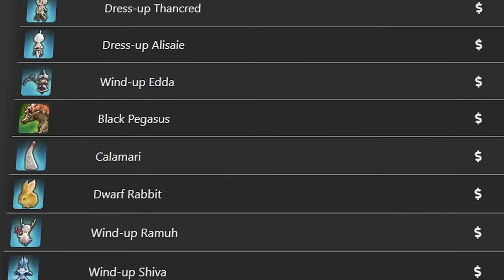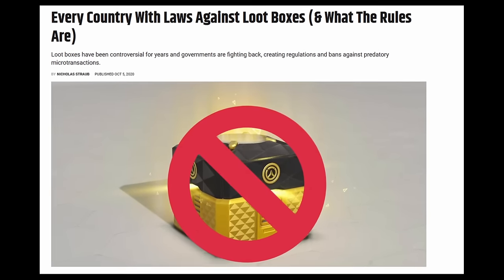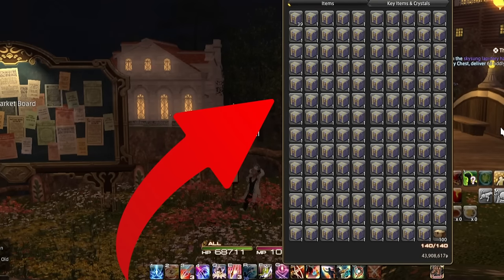Inside each one of these containers is a random minion or mount from the Heavensward or Stormblood era respectively. This is Final Fantasy 14's version of a loot box. Now, normally loot boxes are extremely predatory, taking advantage of consumers to spend a lot on certain chase items, which is exactly the case here.